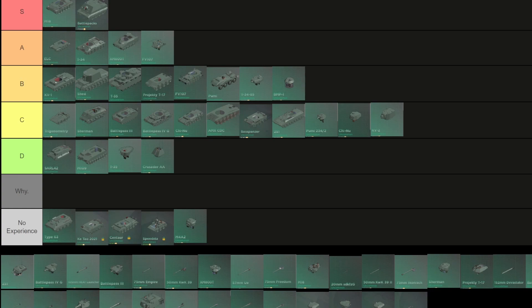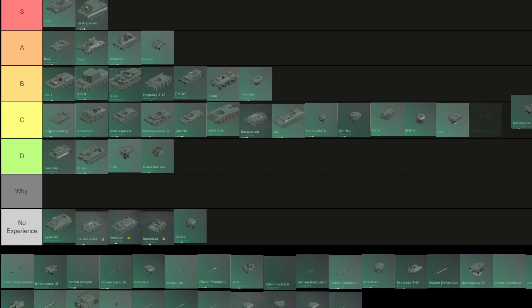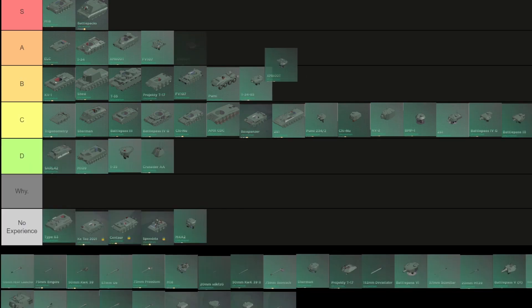BMP1 has no armor and ammo racks exposed, so it's honestly bad — I've seen how it can be. 2S1: C battle pass. 4G: C — these are all mediocre turrets with no very good upsides. Battle pass 3: also C. XM800T: B — slightly worse than FE107, slightly slower.